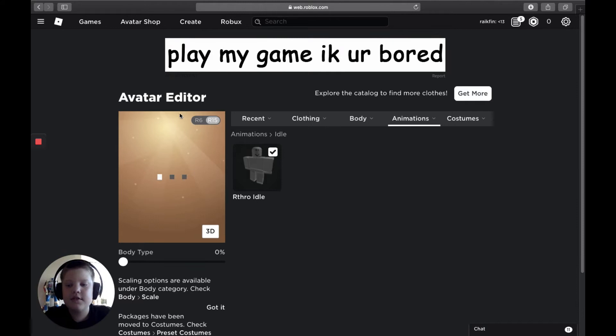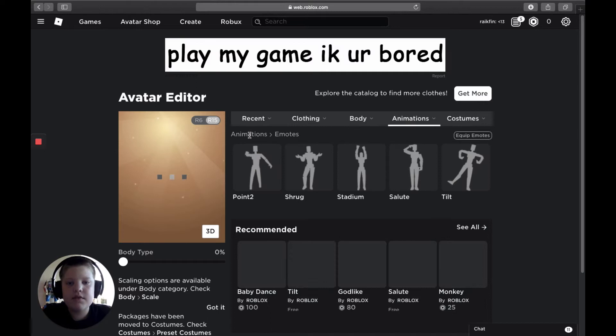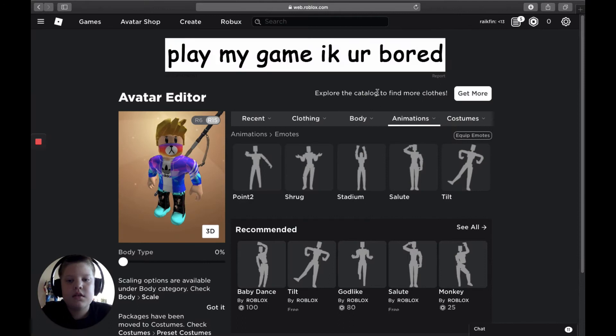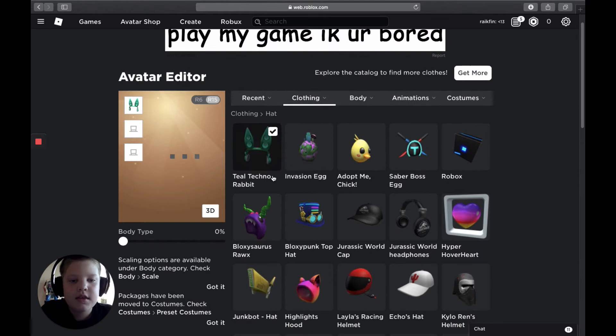Let's wait. Then we have to do emotes — do we have some emotes? Yes we do. Alright, that's right, we need to do that. Then we go to our hats right over here — get this one on. And that's right over here.